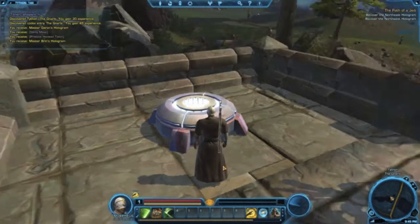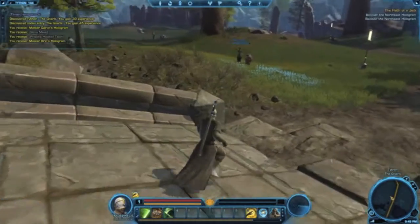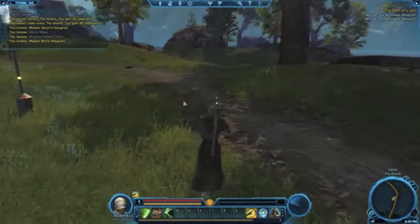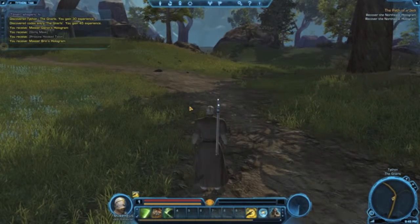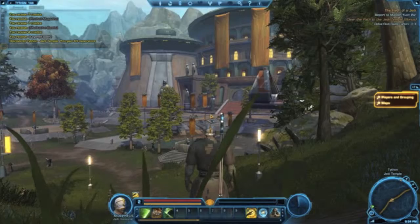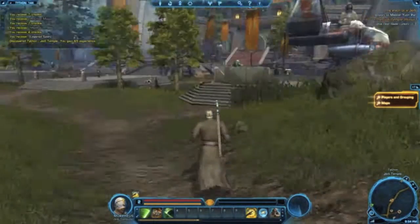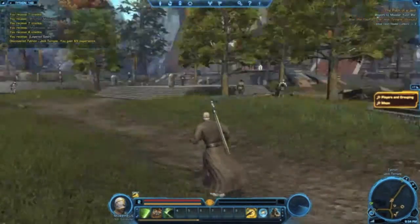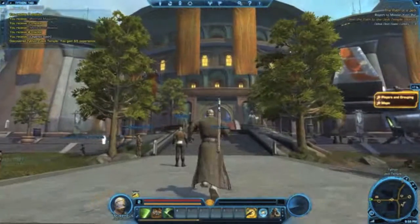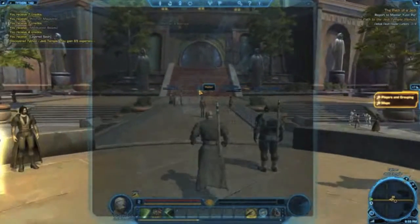That hologram is now collected. I'll skip ahead in the video to save time and avoid boring you with just collecting holograms. I have now completed the whole quest — I've collected the holograms but one was missing. I'm returning to my master at the Jedi Temple. Here's a look at the outside of the Jedi Temple, and now we'll be running inside to hand in the quest.